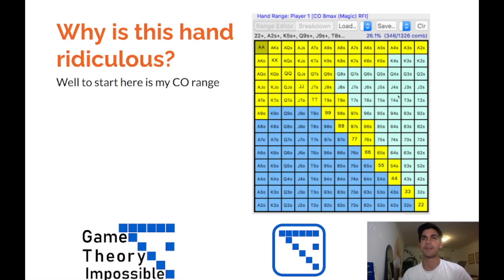Let's start by asking: why is this hand ridiculous? Here's the range I roughly use from the cutoff as a default with no reads on opponents — opening some off-suit aces, any suited ace, pretty wide at 26% of hands, and suited connectors all the way down to 5-4 suited. I'll open even wider if the button player doesn't play enough hands, or if the small blind and big blind don't call enough — so I can steal their blinds — or play too straightforwardly post-flop, making it easy to navigate in position.